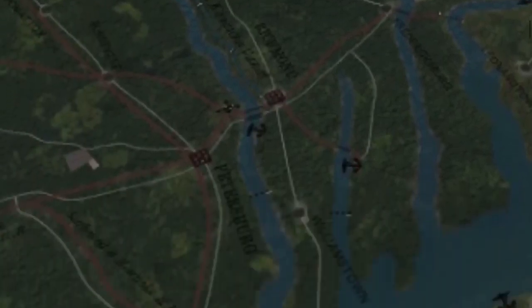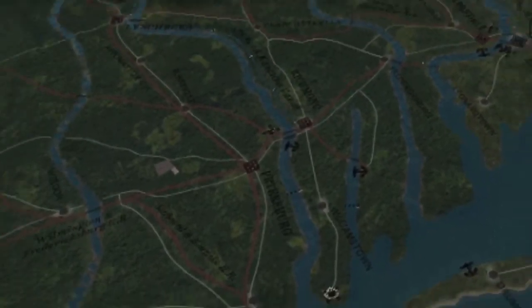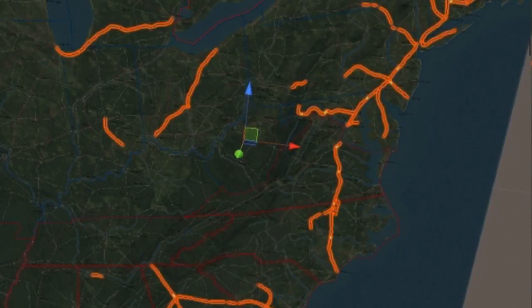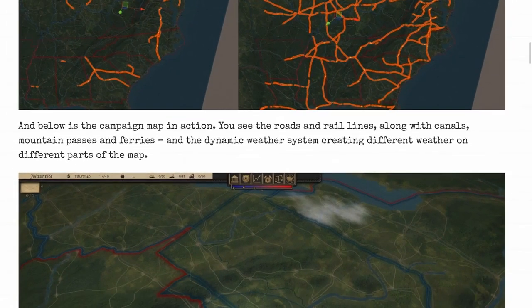This is amazing — look at this campaign map. It shows you where you can cross rivers with dots along the routes. You've got Petersburg right there. The campaign takes place on an epic map spanning from Maine to Texas, Florida to Dakota Territory, created from period surveys. The most important routes are dotted across the countryside along with hundreds of towns, ports, and ferries. Rail lines can also be expanded during the game — you can see the difference between the 1850 and 1865 rail network comparisons, which is a big difference.